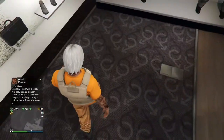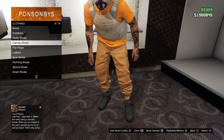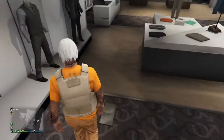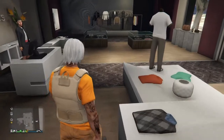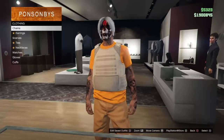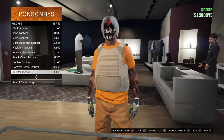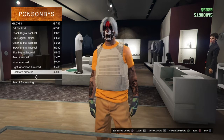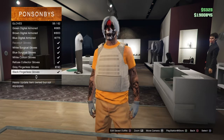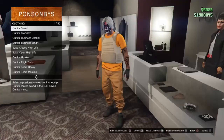Once you've equipped that, go ahead and equip your accessories like your shoes and socks. For shoes, I'm going under sneakers and going with the black Air Forces. For the gloves, that's your option — you pick what gloves you want. I'm going with the black fingerless gloves — I think they're called fingerless black gloves, something like that.